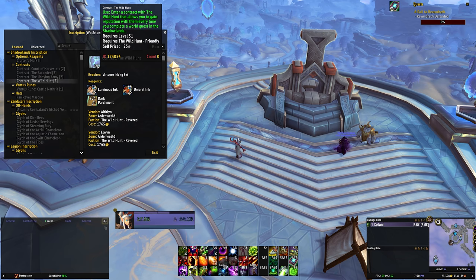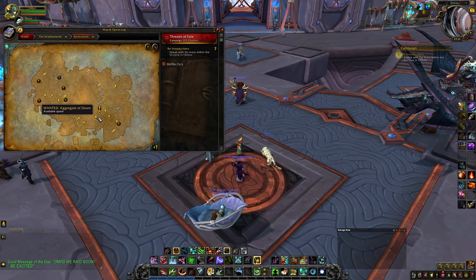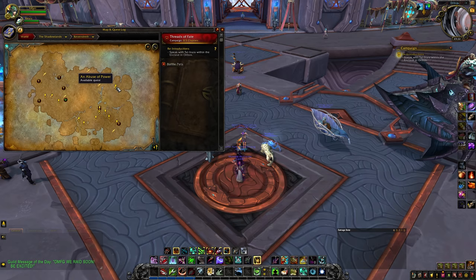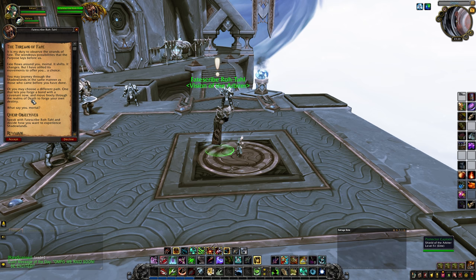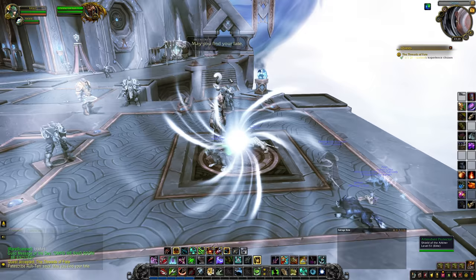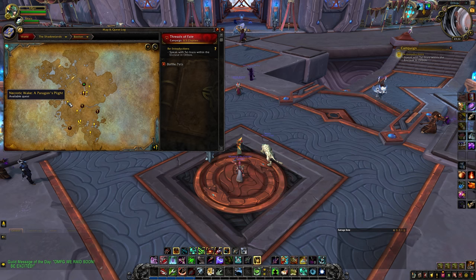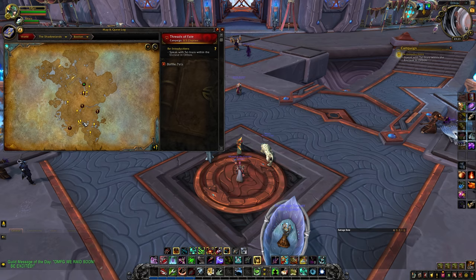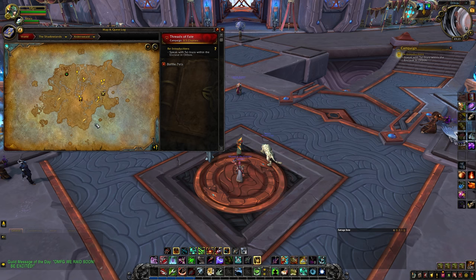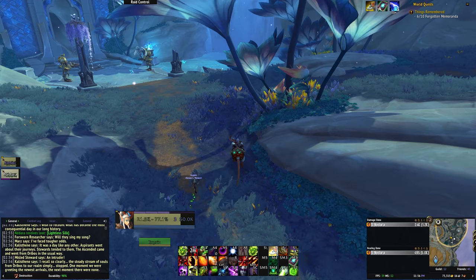World quests aren't the only good source of reputation though. There are a lot of side quests in every zone in the Shadowlands — side quests are mini quest lines not directly tied to the main campaign story. A really easy way of finding almost every side quest available is to trigger the Threads of Fate on one of your alts. To do this you'll have to have completed the main storyline on at least one character. When you turn on Threads of Fate you can very easily see every single side quest starting location on the map. If you find any areas that you didn't work through on your main character, pop on over and work your way through those side quests. Most of them reward reputation — 100 rep or more — and some storylines have six, seven, or even more quests which all reward rep. They're currently a great source of reputation, and you'll also be working towards the Shadowlands Loremaster achievement at the same time.